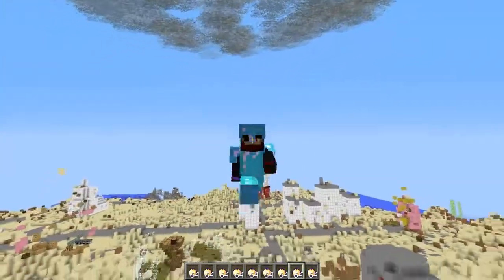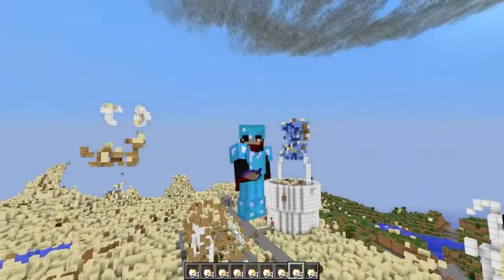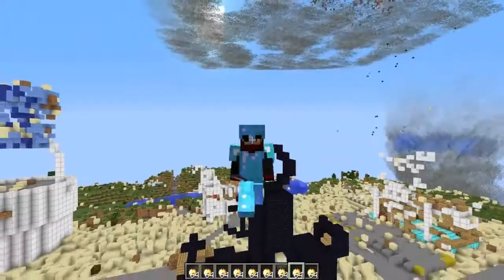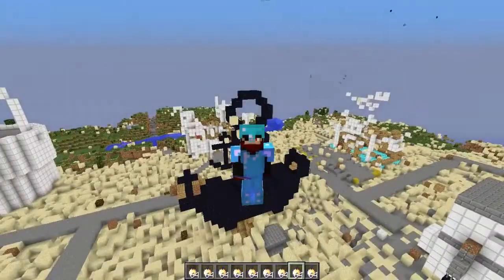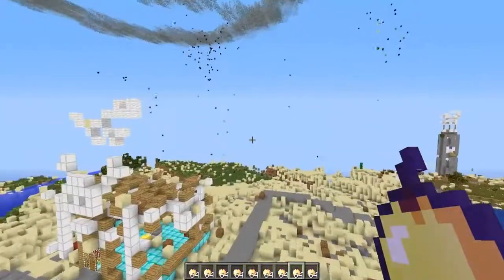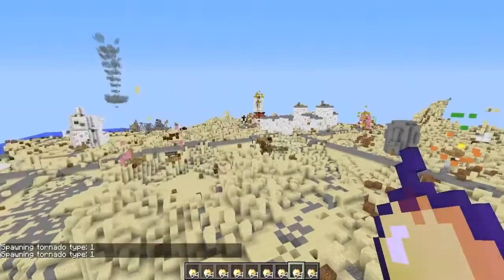I've got to explain why I'm decked out like this — basically it's just so I don't die, because the tornadoes are actually quite powerful. I'm going to need to get myself completely decked out in really good enchanted armor — like Protection 4, Feather Falling 4 — and I actually have a lot of notch apples with me as well, so that increases my chances of not dying. Let's go ahead and get this started — let me spawn tornadoes in random places.